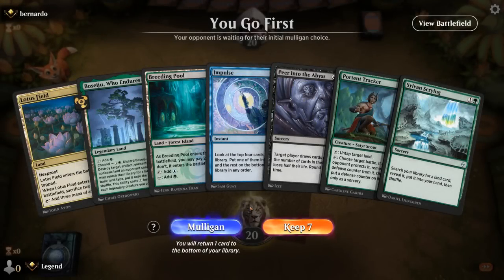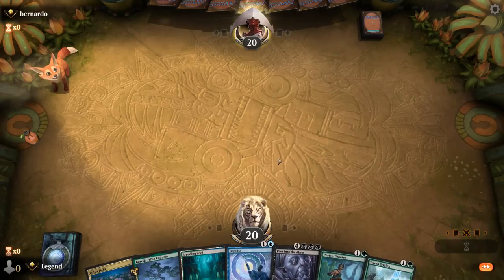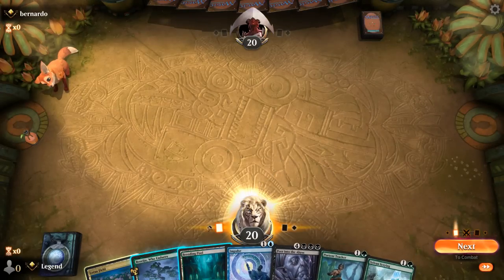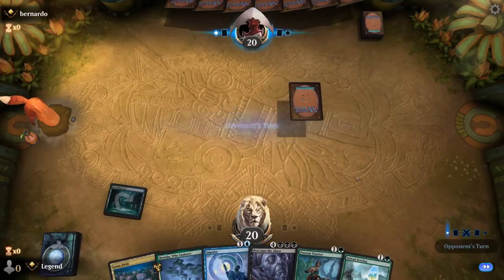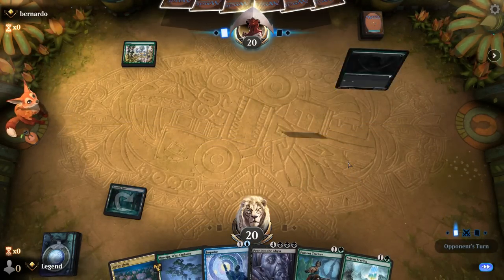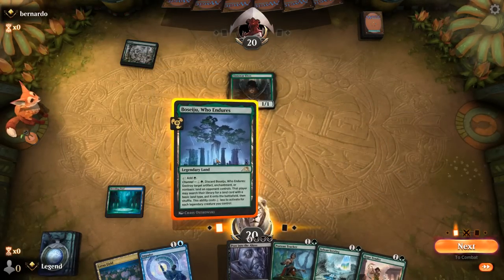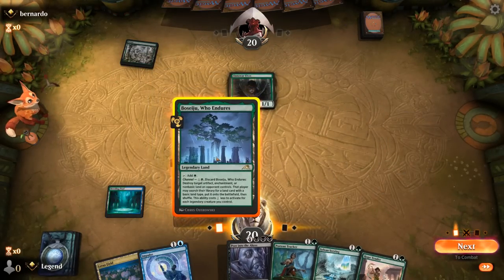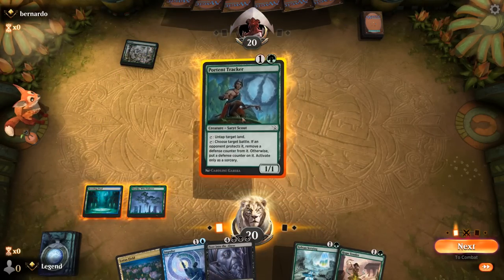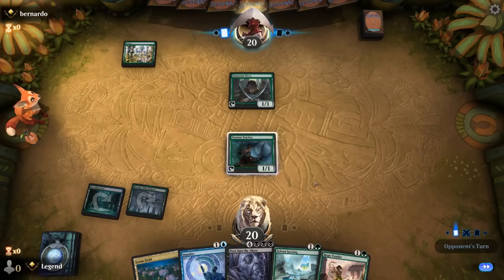Game seven, on the play with Lotus Field, a Tracker on two, and Sylvan's Crying to get Thespian Stage — a decent hand. Hopefully Tracker survives, turn one Elves from the opponent. Probably a matchup where Tracker is likely to stick around, so I prefer it over Hope Tender for now, even though Tender can make more mana once we have Thespian Stage. Looks like a Green Devotion strategy — turn two Kiora, untap and another Elf.